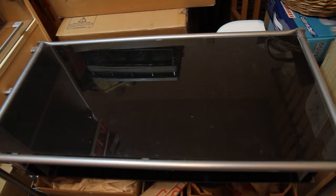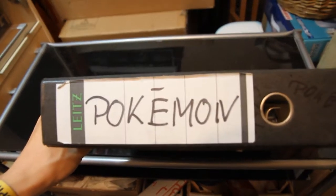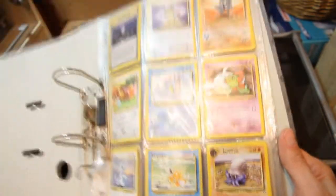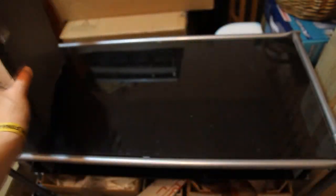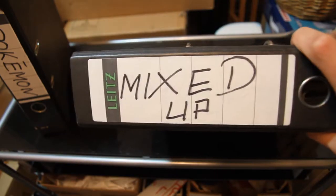A few moments later. Here we are, back in action in my salon now with a better camera — no shaking anymore, hopefully. Let's have a look what kind of folders we have here. Let's start with the first one — it's the Pokemon folder! And I think here we have, yeah, let's see... Pokemon cards in there. Oh god, I didn't have a look for years into Pokemon cards. Do they still exist? I think so — there is still so much Pokemon stuff online.